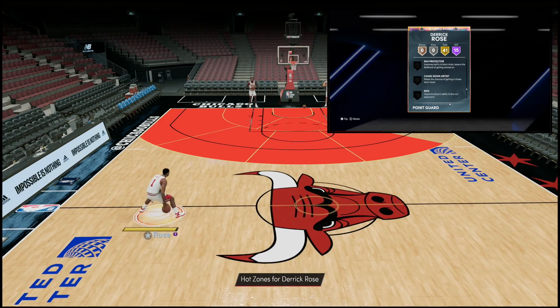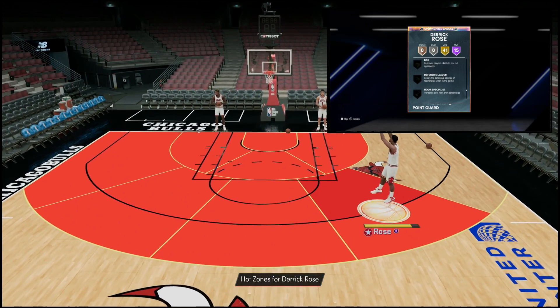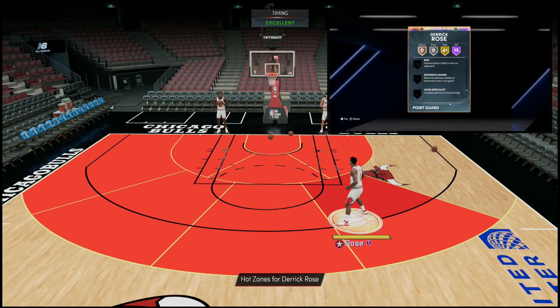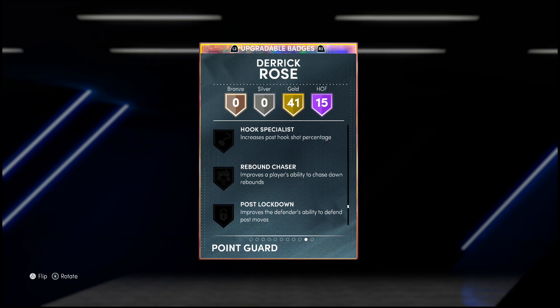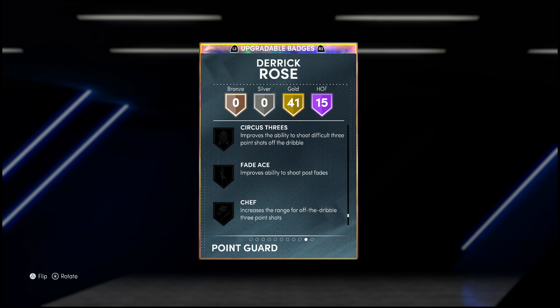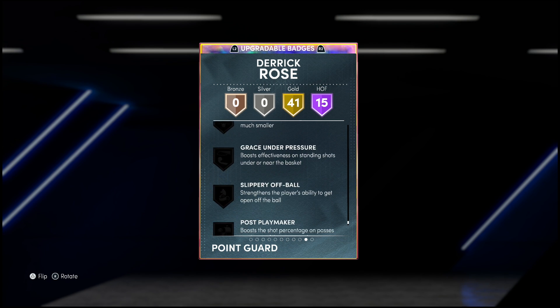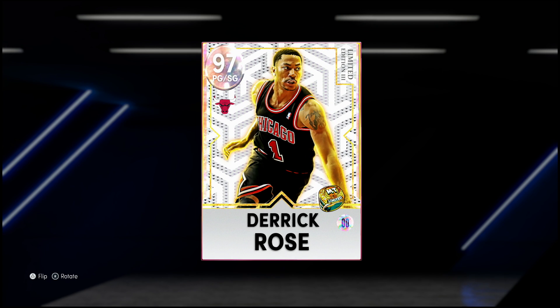A total of 56 badges - insane. I'm definitely looking to give him the rim protector badge. The one badge he cannot hold is the brick wall badge, but we'll live without it. You're also likely going to want to give this card chef and probably blinders. On paper, I'm liking what I'm seeing from this Derrick Rose - now I gotta see what he can do in unlimited.